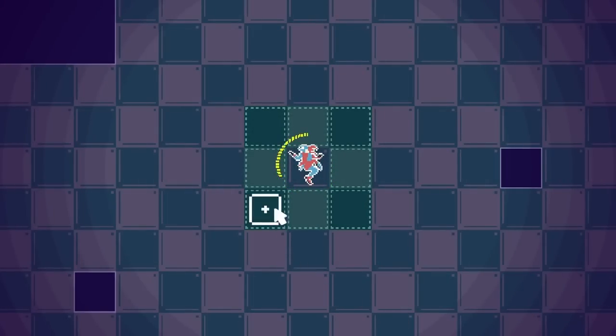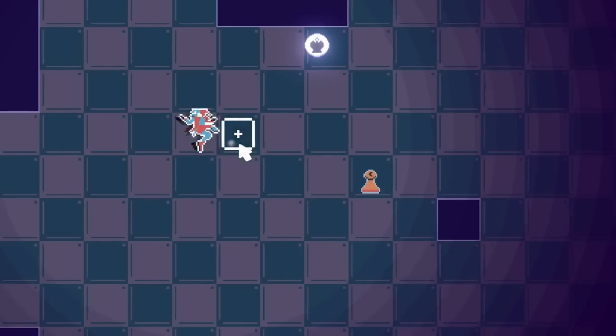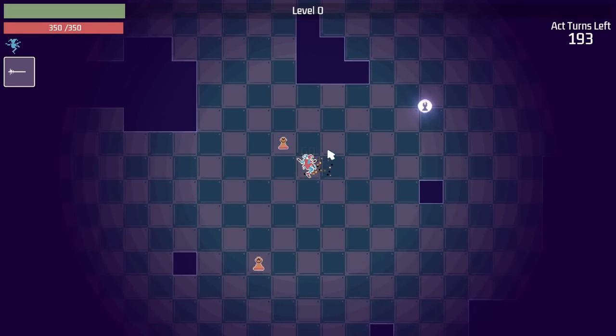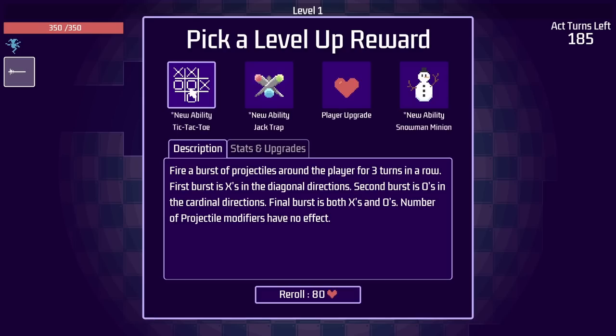So this is going to be an interesting little game of chess. Our little guy can only move around one square at a time while the pawns show up. But if we come over here and collect this queen token right here, we can move as much as we want. So we can line ourselves up, take out a pawn or two. And then once we do that and collect all the little thingies, we can level up to get some new things like tic-tac-toe.